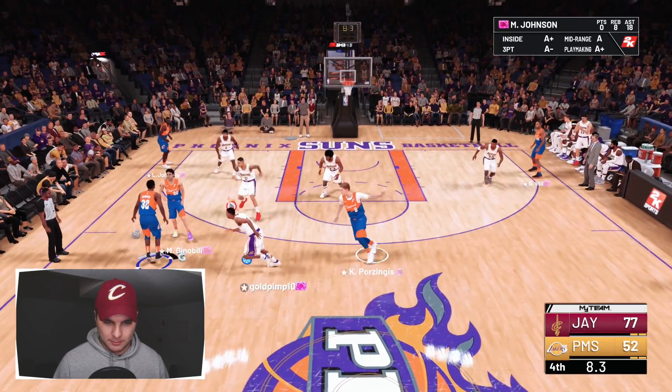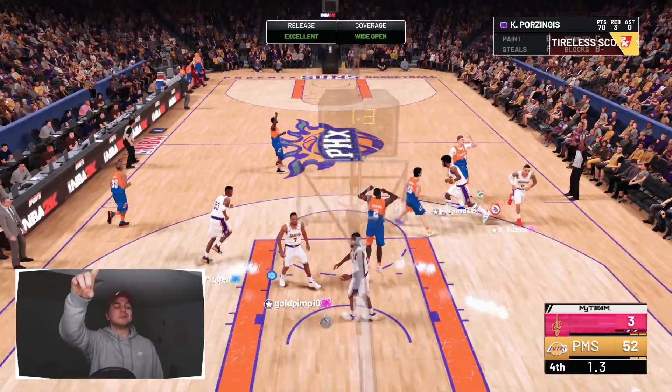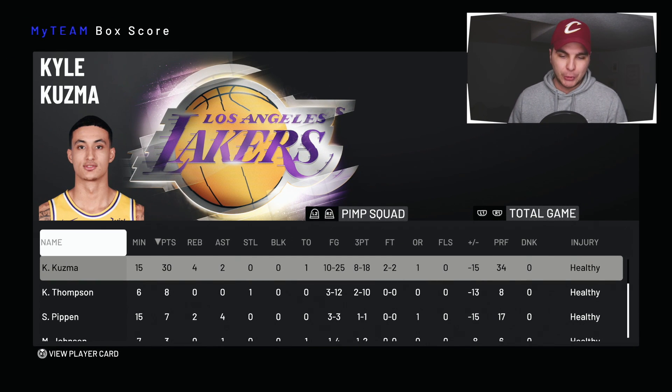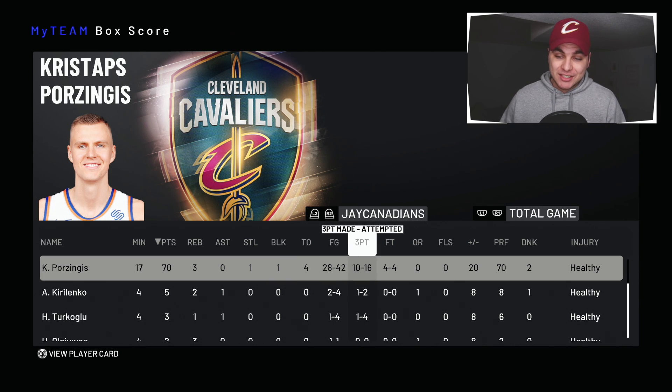I think he switched his settings now so Kristaps shouldn't be wide open — yeah, exactly, he is right on me. A little dribbling is what we need — a little step back — oh dang it, Kristaps, no handles. Fair enough — off the dribble, that's a pretty good look — we are gonna miss 70, aren't we. The takeover just ran out — that is tragic. Come on, give me a great pick and fade here. Maybe he won't switch this one — Manu spaces the floor — yes! Green release! What a perfect way to end this gameplay.